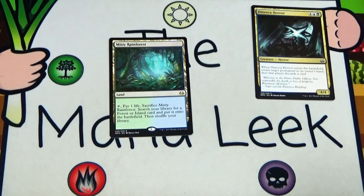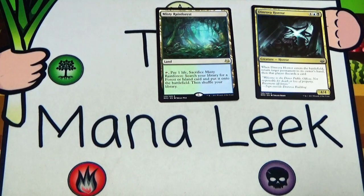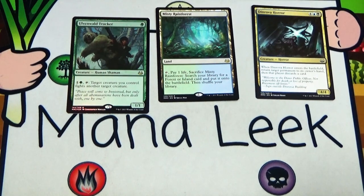We did not miss on rares in these four Modern Masters packs. We got a Misty Rainforest — a land that you tap, pay one life, sacrifice, and go get a Forest or an Island. Fetches have some value attached to them, so realistically, depending on what the foil is, we're probably going to first pick the Rainforest for money.